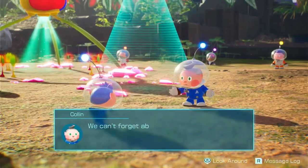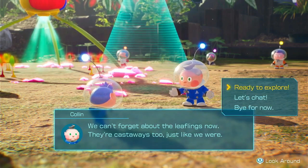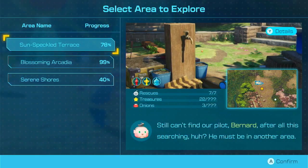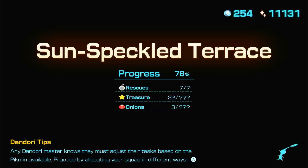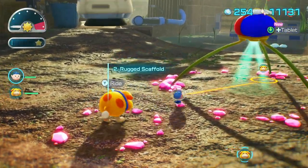I'm going to head back to the first area again. Can't forget about the leaflings — they're castaways too, just like we were. Let's go back to the Sun-Speckled Terrace and see if we can go through it quickly. We can also go get the last item in the Blossoming Arcadia as well. Okay, let's go.